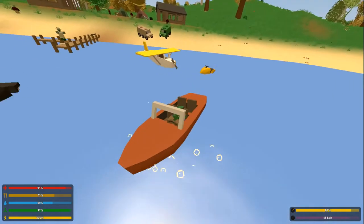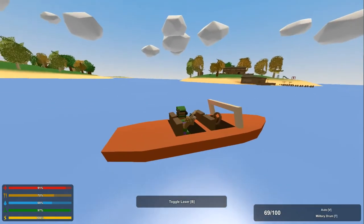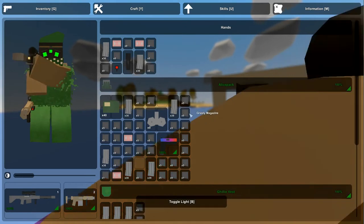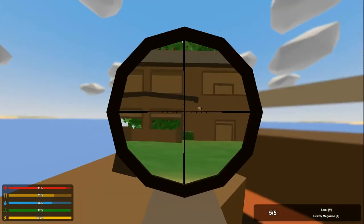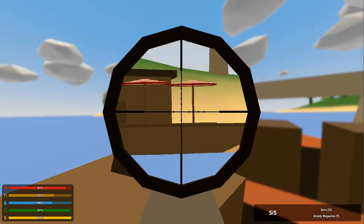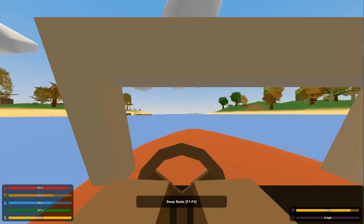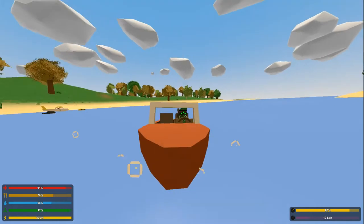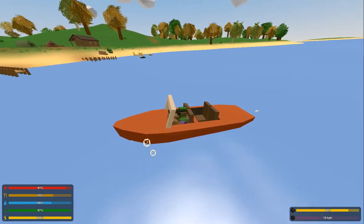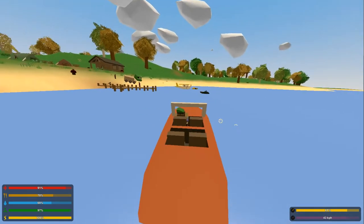Imagine four people in this, shooting out at people — that would be pretty sick. You can pretty much shoot out of this, like snipe people from it. If there's a zombie, you can just snipe him, which is pretty cool. This is definitely one of the best things in the update, one of my favorites. I don't want to make this video too long, but I'll make it as long as it needs to be.